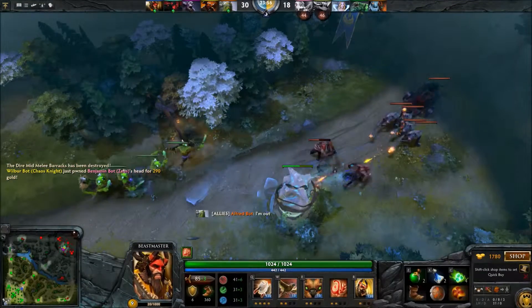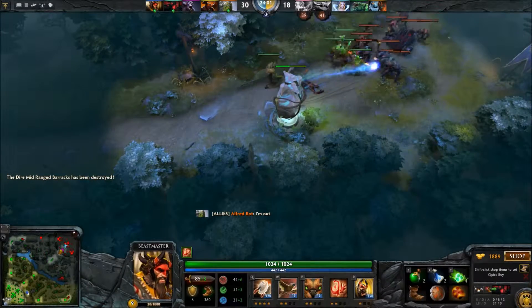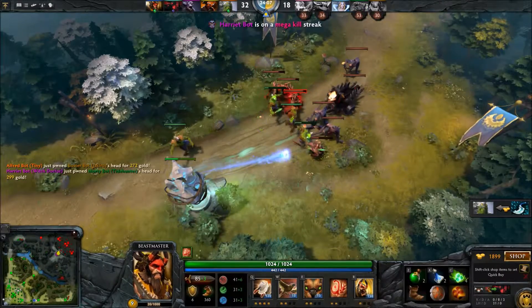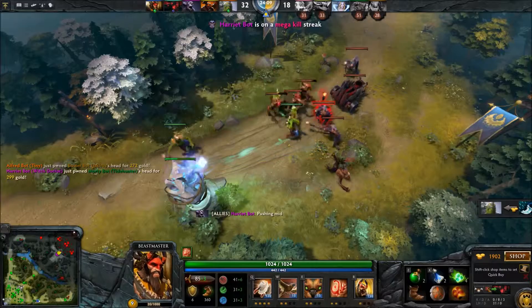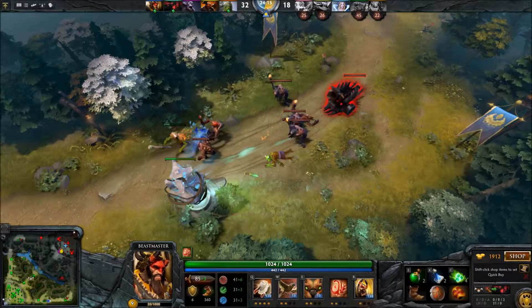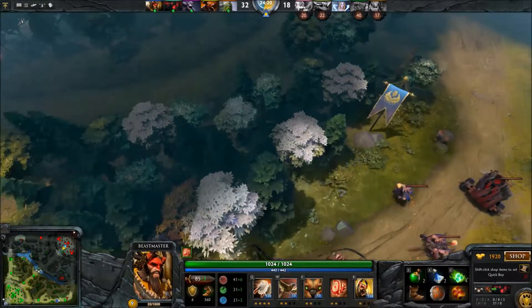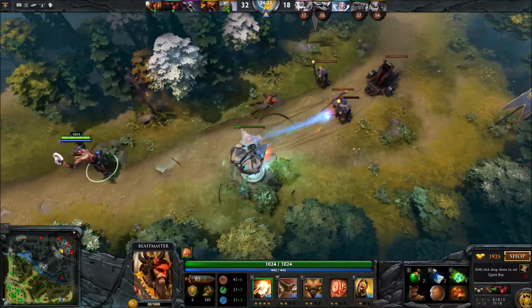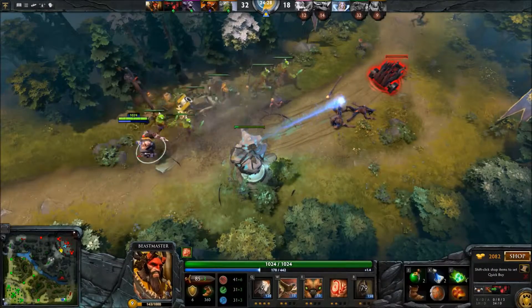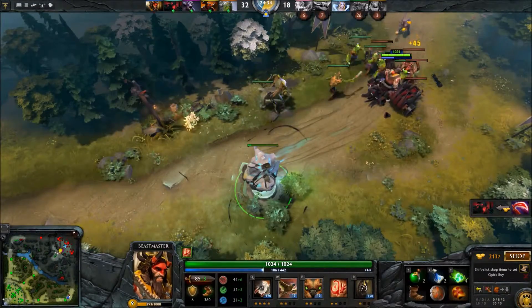This tower is under attack - let's go help them out, come through the back. Bottom tower is under attack. Yeah, I thought that would happen. Okay, let's go to battle. Let's take them down - we do not want them taking our tower. I don't think a tower can be repaired, but anyway, that's all right.